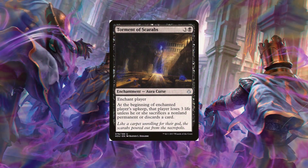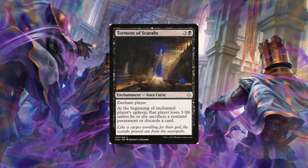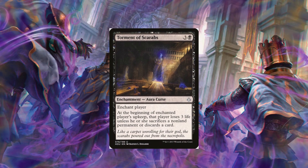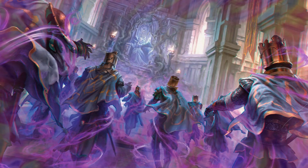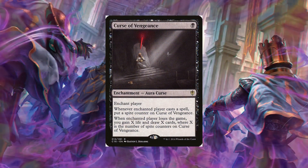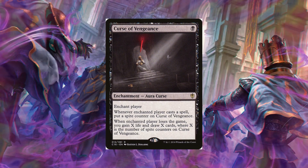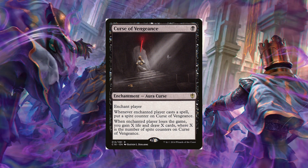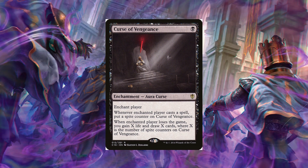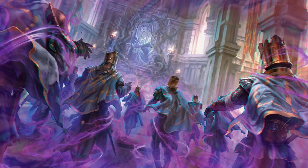Another way to make people lose life is Torment of Scarabs. For four mana you enchant a player — at the beginning of the enchanted player's upkeep that player loses three life unless they sacrifice a non-land permanent or discard a card. Another card that works well is Curse of Vengeance — you enchant a player, and whenever the enchanted player casts a spell, put a spike counter on Curse of Vengeance. When the enchanted player loses the game, you gain X life and draw X cards where X is the number of spike counters on it.